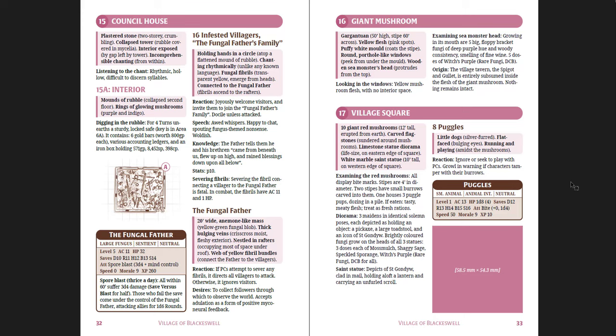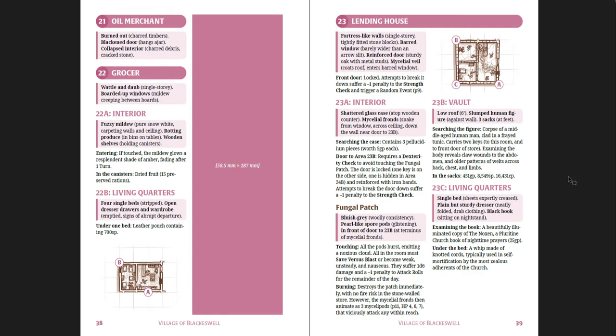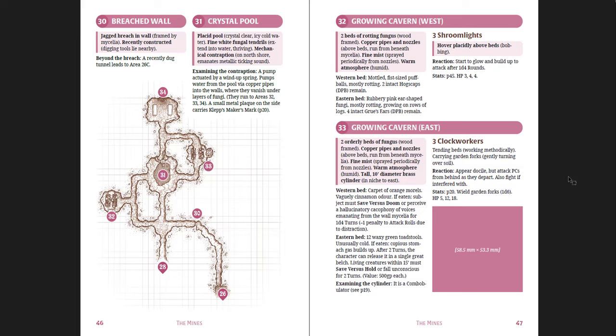The infested villagers include the fungal father's family — holding hands in a circle atop a flattened mound of rubble, chanting rhythmically. The fungal father is a 20-foot wide anemone-like mass of yellow-green fungal blob; thick bulging veins crisscross its moist fleshy exterior nestled in the rafters. It wants to collect followers through which to observe the world and accepts adulation as a form of positive myconeural feedback. Then you have the church of St. Gondor, the parsonage, the graveyard. Basically you get a whole statted-out village — laid out so you can find what you need, hunt through it, then go down below into the mines.